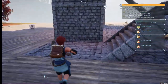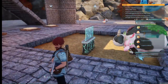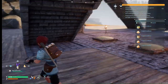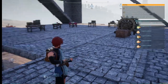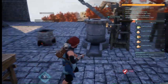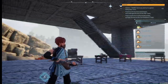यहाँ पर मैंने पूरी flooring wooden की बनाई है। ऊपर की तरफ मैंने stairs बनाई हैं, और pillar जो हैं वो सारे के सारे तीन-तीन मंजिल के हैं। नीचे की तरफ मैंने सारे के सारे pal beds लगाए हुए हैं। pal beds का होना आपके base पर बहुत ज़रूरी है। मैंने एक pillar बनाया है, उसके सामने stairs हैं - दूसरी तरफ stairs, तीसरी तरफ stairs, और चौथी तरफ stairs।